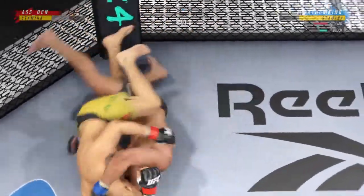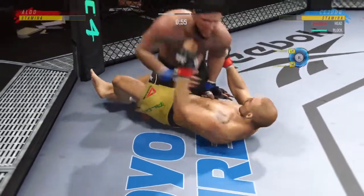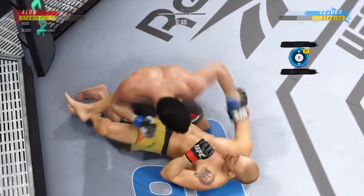If you're the bottom fighter, DC, what do you do? You've got to move. You've got to shrimp. You've got to get off on the hip to try to move your opponent off of you, or pull him down to close the space.